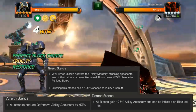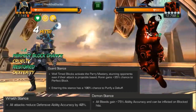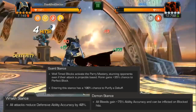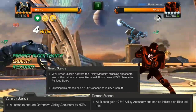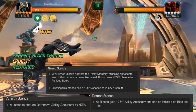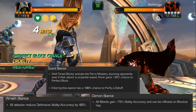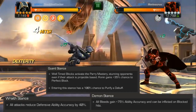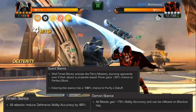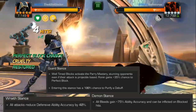Each one of them has a different benefit. The biggest one to show off is Guard — here I'm fighting Void. I switch to Guard Stance by hitting into his block, and Guard Stance gives you a 100% chance to purify any debuff, both damaging and non-damaging, upon entering the Stance. In addition, Well-Timed Blocks always activate the Parry Mastery in Guard, stunning opponents even if their attack is Projectile-based, plus an extra 35% chance to perfect block. Wraith Stance reduces defensive ability accuracy — so things like Evades — by 40%. And Demon Stance gives all bleeds 75% increased ability accuracy and allows them to be inflicted even on blocked hits.